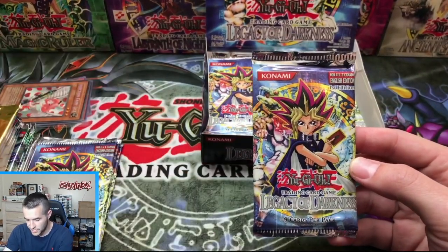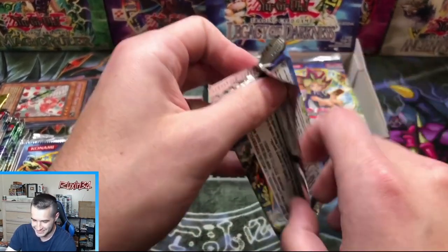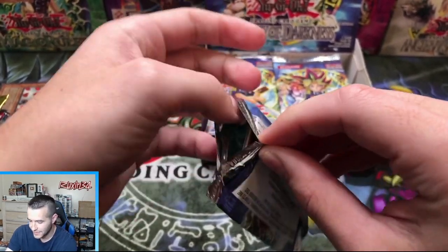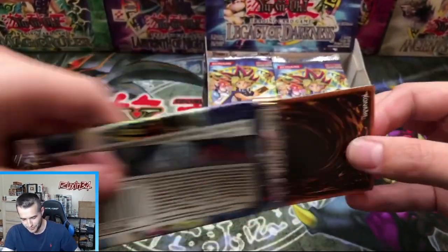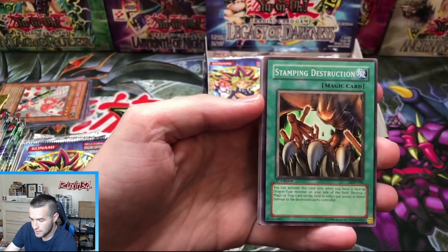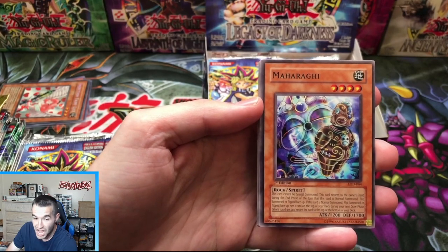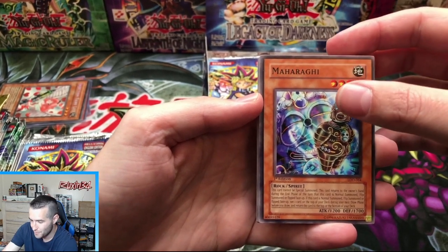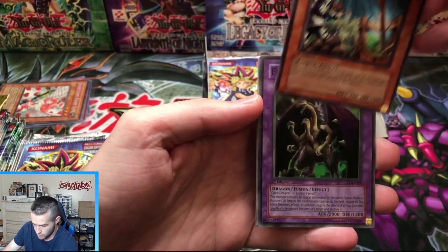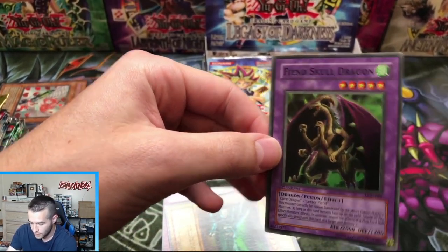First Edition LOD. HGA Grading — oh my gosh. There are like a million tiny little grading companies now and it's not going to be worth it, that's all I can tell you. We've got a Stamping Destruction, Spring of Rebirth, Merayage, Throwstone Unit, and a Fiend Skull Dragon — another super rare. So we're hitting a lot of the supers, but where's the other stuff? Where are the Ultras? Where are the Secrets?